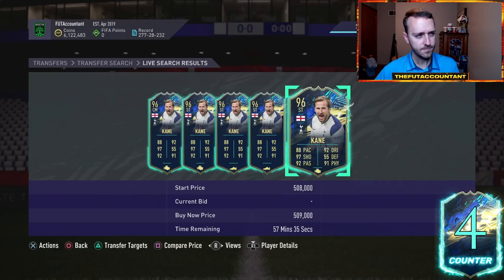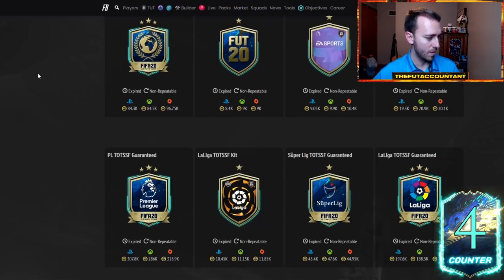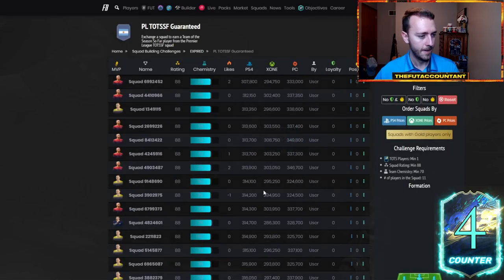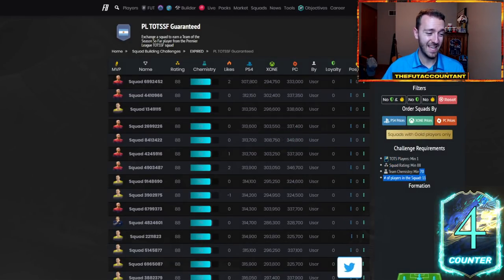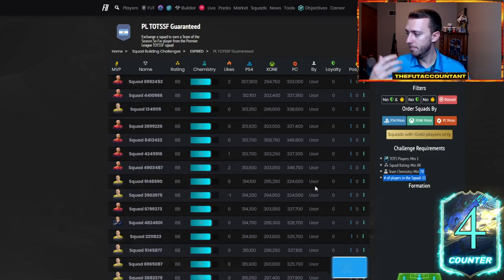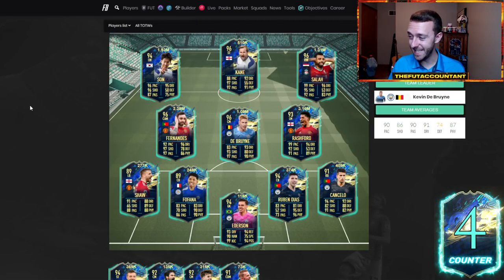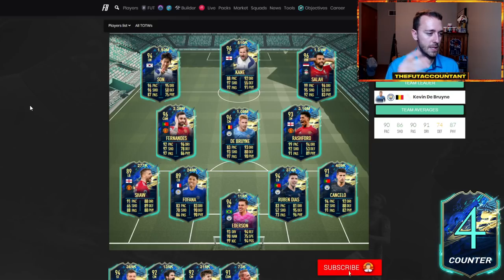We're going to go back to FIFA 20 quickly to show you what that pack costed. If we're basing anything off last year, earlier this week we saw the community TOTS pack use the exact same requirements as the TOTS pack from last year. Searching FutBin for the Premier League TOTS guaranteed SBC — it required an 88-rated squad with one team of the season player and 70 chemistry last year. So if you're doing upgrade packs this week, maybe be careful with your higher-rated fodder, because I think it could be around the same requirements this year.